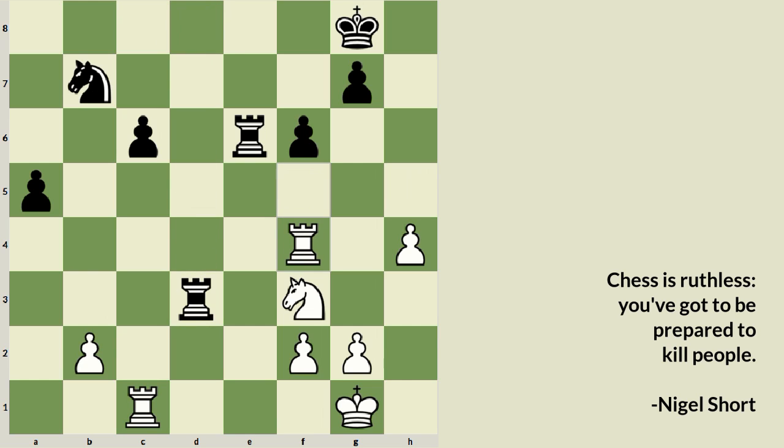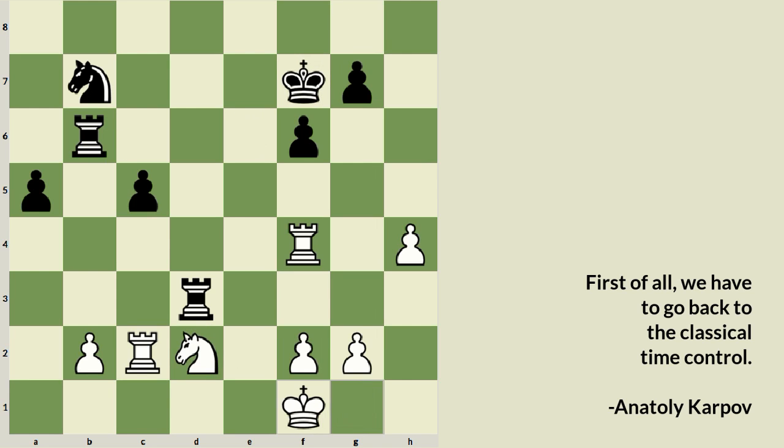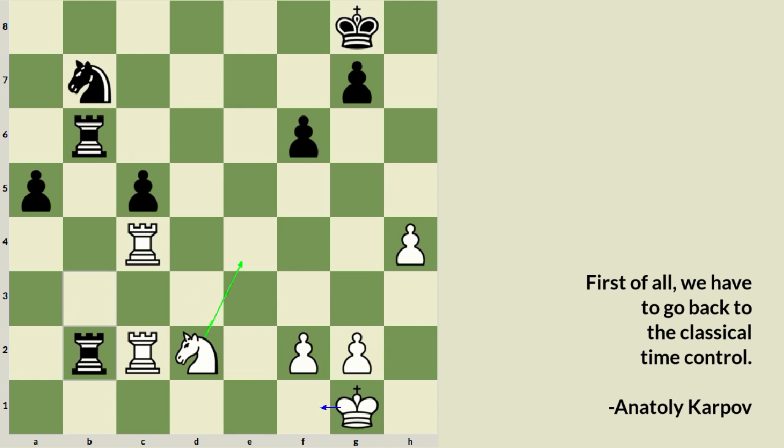Bishop takes c5, Rook takes c5, and here the Rook move to c4 was a slightly wrong move. Stockfish suggested Rook to c2 to maintain equality. What was played was Rook f to c4, then after Rook b3 and long maneuvers, there is a slight advantage for Black but nothing like a clear win, since Black is going to lose one of the queenside pawns — though one passed pawn will ultimately prove decisive.